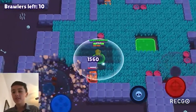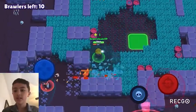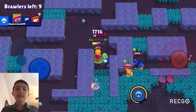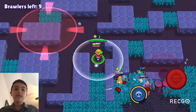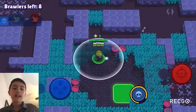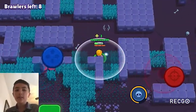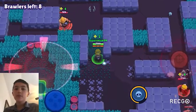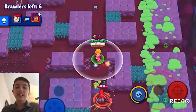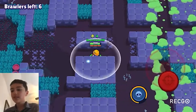Starting off with the star powers, his first star power makes it so enemies tossed into walls by Gale's super will be stunned. This is honestly a lower C tier star power because it's not very useful — the stun isn't very long, and you normally don't want to hit people against walls when you use the super anyway.